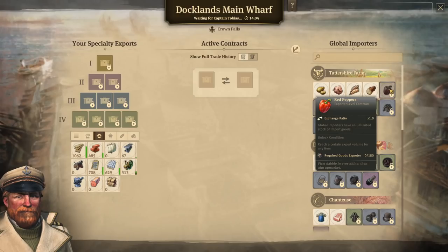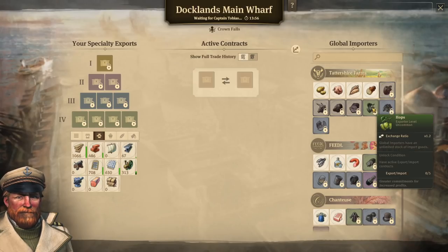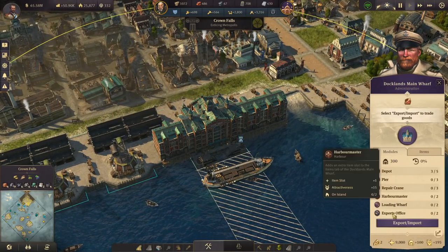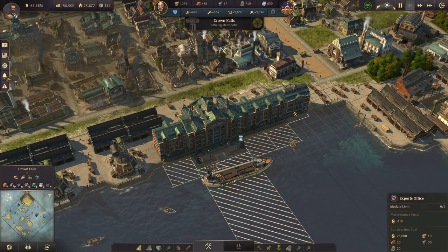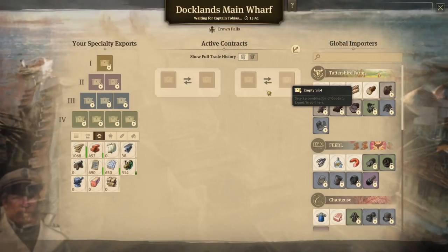Something like Red Peppers requires 180 goods exported of anything. In order to unlock malt, you need to import 171 hops. To get those hops, you need five export-import contracts. To get more contracts, all you do is go over here to your wharf, click on modules, and build yourself an export office, and that gives you more contracts.